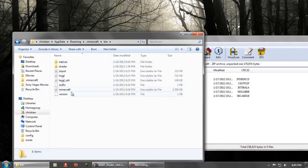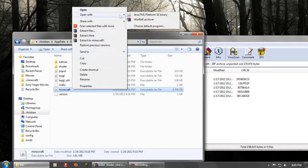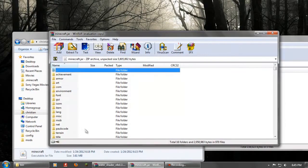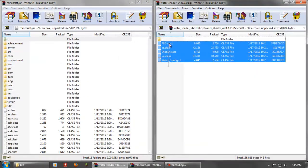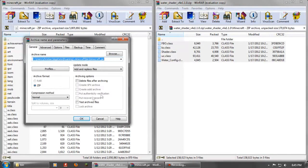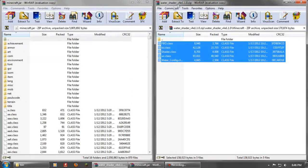You have to have ModLoader for this to work. Double-click your bin folder and then open up your Minecraft jar with WinRAR. There should be a META-INF folder — go ahead and delete that. It may or may not already be gone, just take it out. Then get these files and drag them into there, and hit OK so that all the class files go into your Minecraft jar.